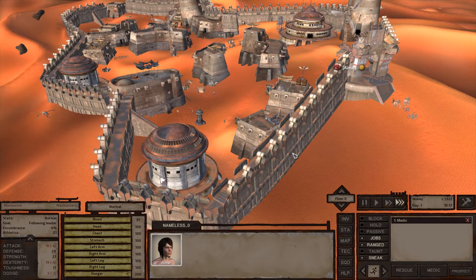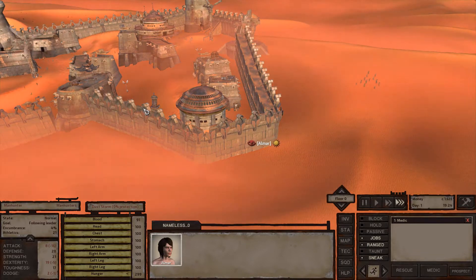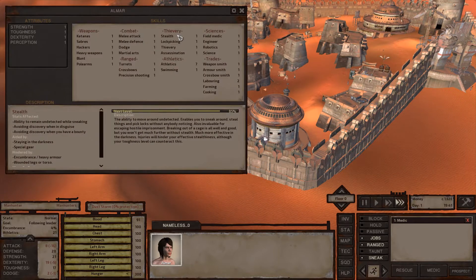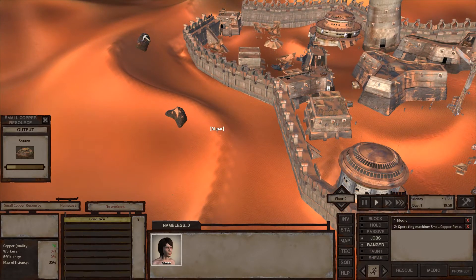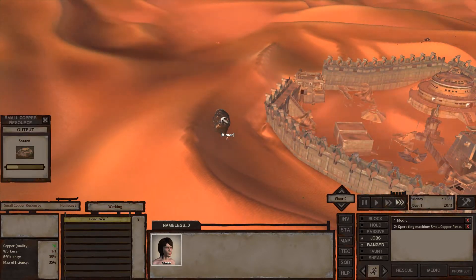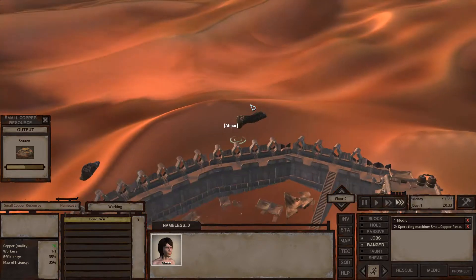I'm going to level up sneak a little bit here. It levels up a lot faster when enemies don't see you, and it still does level up when they can't see you. The reason I'm leveling that up is because if this character ever gets captured by slavers, I'll need high stealth in order to escape — that's one of the main things I'll need.